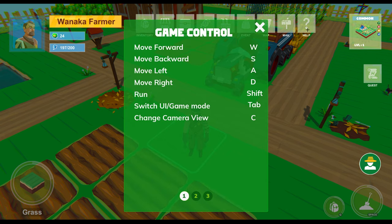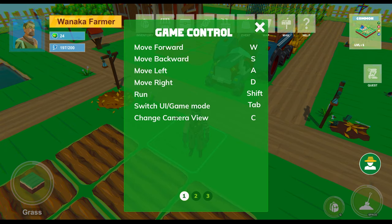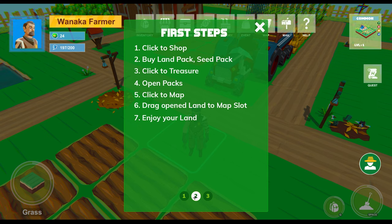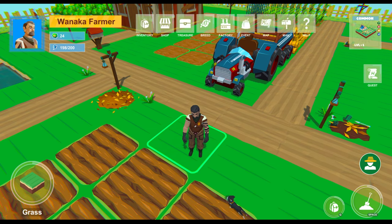Starting with the help button, these are all the controls: WASD, Shift for running, switch UI game mode. Click Tab to open the UI mode so you can click on buttons and change camera view. This is only for the test run — you can't earn anything from it. Don't invest any actual WANA tokens or Y tokens into this test run game because you won't get anything out of it, you're just losing money.